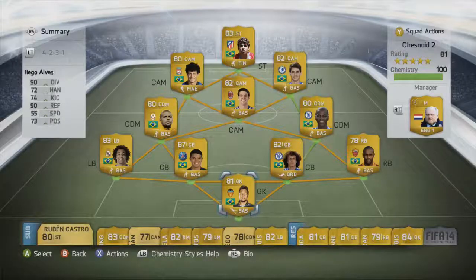Hey guys, how's it going? Chess back again with another squad builder, and as you can see on screen it is an all-Brazilian team. This team costs just under the 200,000 coin mark, so let's jump straight in.